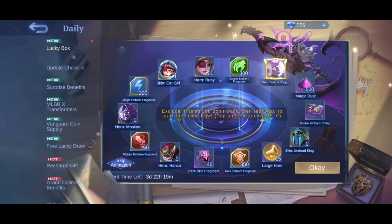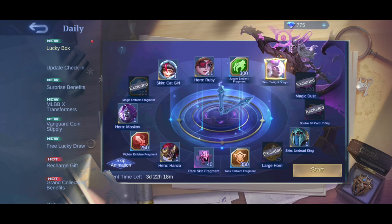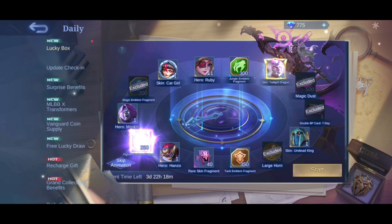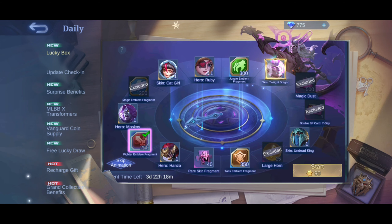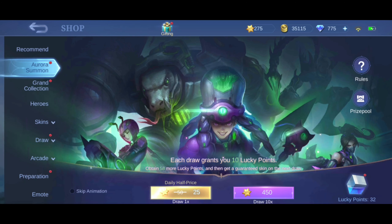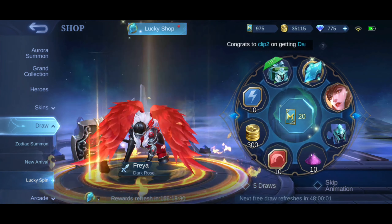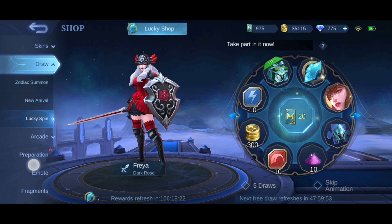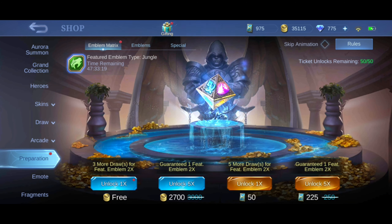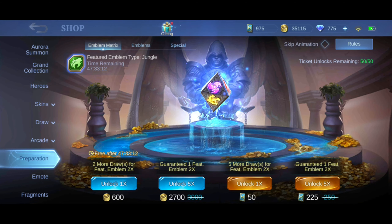Okay, that's Vanguard. Start it — Doon Fighter Emblem. It's not our lucky day. Aurora summon, grand collection draw — blah blah blah, just click the red dots. It's too annoying, man. I don't like red dots.